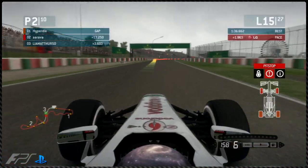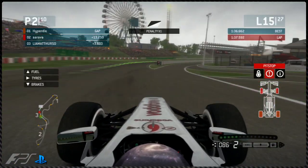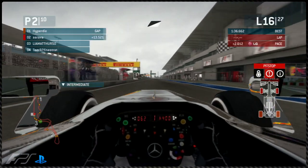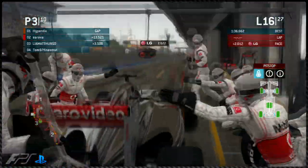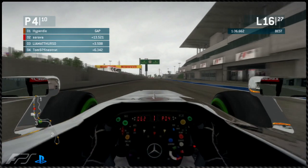Cal makes his pit stop on lap 15. Going on to lap 16, Arava locks up — double lock-up into the chicane. He has to cut across the grass and that gives him a penalty for corner cutting. The stewards' decision will be made after the race as it's hard to tell how it affects things. Arava then makes his pit stop for the intermediate tyres on lap 16 — probably about time given that double lock-up on the dry tyres.